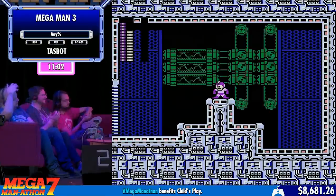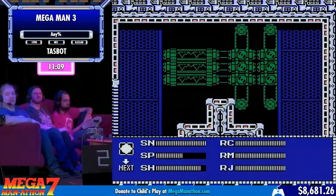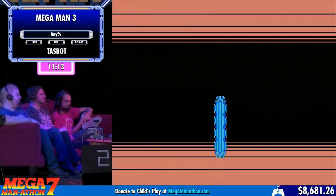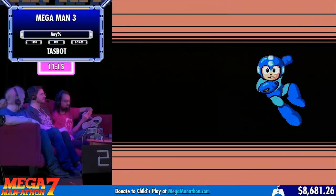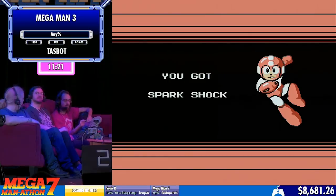And that was Spark Man. He has multiple places he can actually jump to at the beginning of the fight. TaskBot got lucky and got him in the middle. It looks like there's a frame where you can pause the game before the boss fight starts — he switched to Shadow Blade as the door closed.